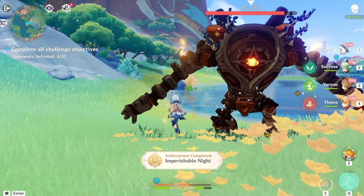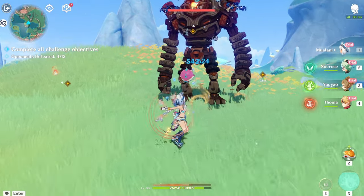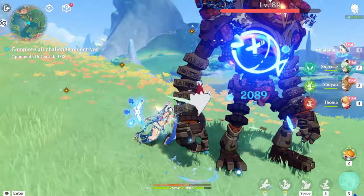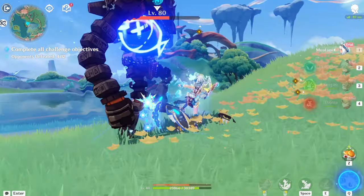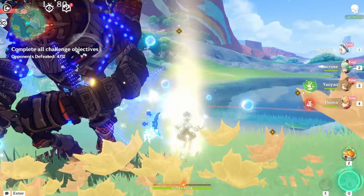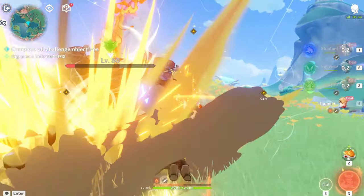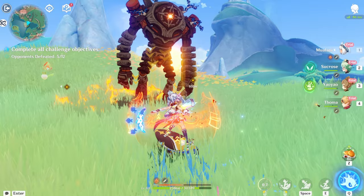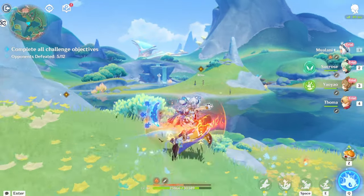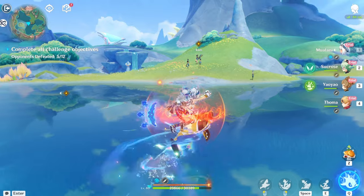And this is her normal attack right here — we could just use it. Looks pretty good. But mostly all of her main damage is just probably gonna come from her elemental skill. Let's do Sucrose and go for some Toma burst action and see how much damage he's able to do. Never mind, I guess he died before we even got a chance to do that.